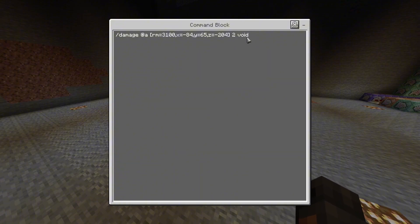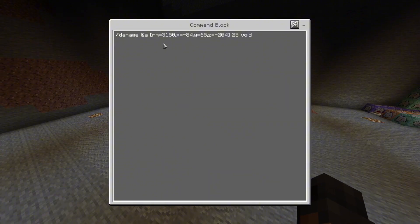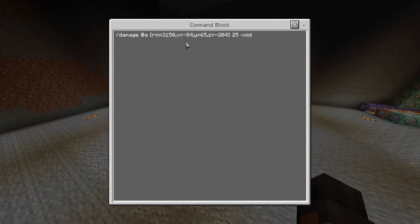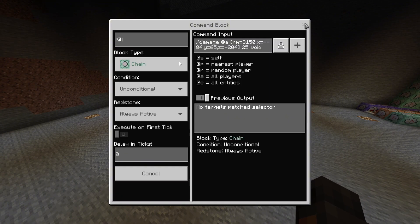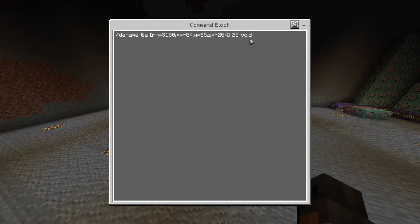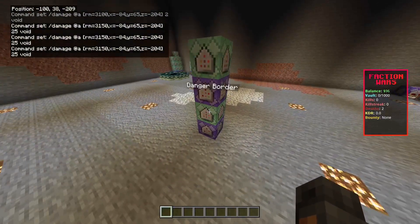For this fourth command — the kill — I have it set to 50 blocks away from the warning damage, so 3,150 blocks. Again, spawn coordinates. Then 25, which is an insta-kill. The reason I don't use slash kill is because I want it to say 'fell out of the world.' That's why it's not a slash kill. And that's all you have to do for these commands.